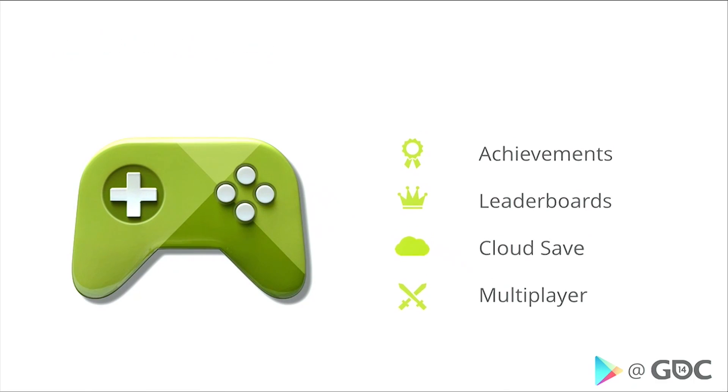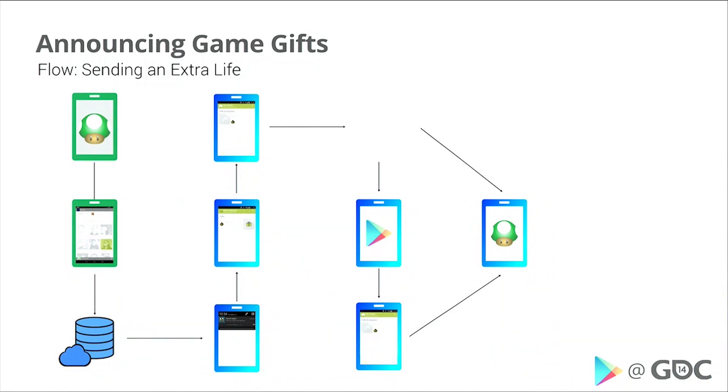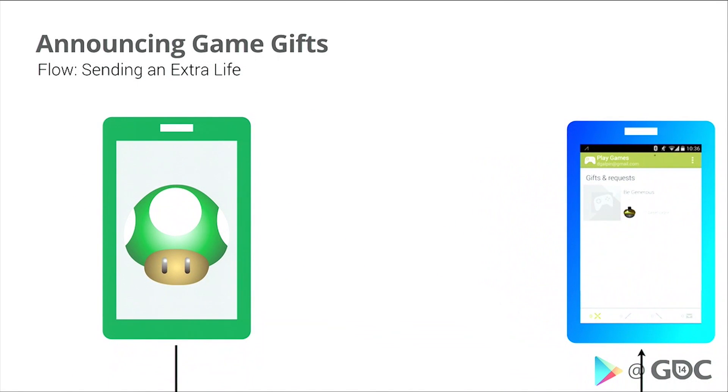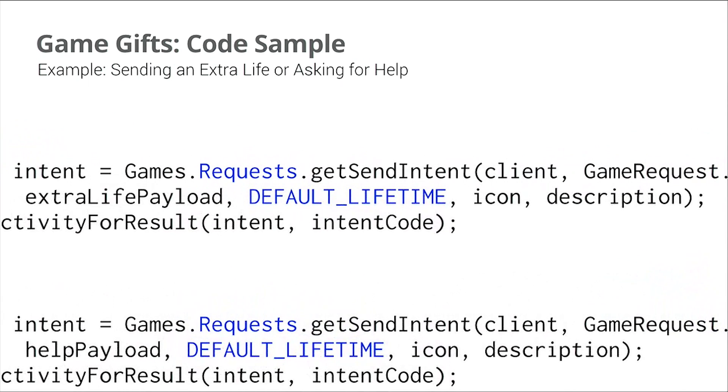The real question is how do we approach our Stealth Gamer? They appreciate sign-in with Cloud Save, but we didn't really have anything for social discovery for them — until now. We're adding Game Gifts to the list of Google Play game services. Game Gifts is a service that enables users to both send and ask each other for in-game items. We start by giving UI in the game to send an extra life — extra lives look like mushrooms. To execute this, you request a send intent with type GIFT, and inside the intent you can include a binary payload, the lifetime of the gift in days, an icon, and a description.